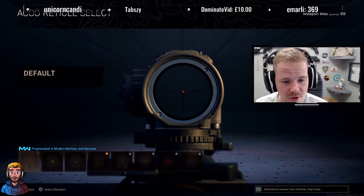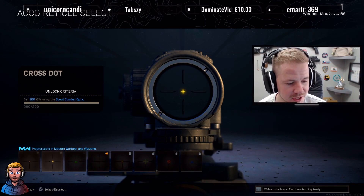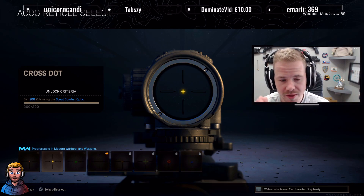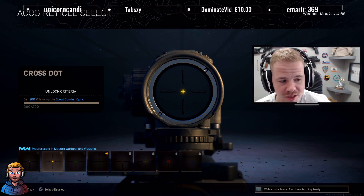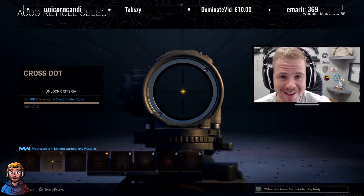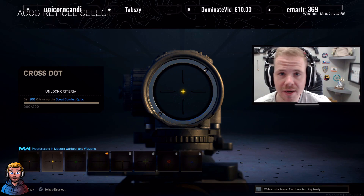The first default reticle is okay, but the red dot does get in the way, so you want to try and get the T-Pose as best you can. The next one is one of the worst — the cross dot — which has that yellow cross and gets in the way of headshots. All you need to do is get 200 kills using the Scout Optic. There's no other way around that. Just go somewhere nice and popular in Plunder — do not do Battle Royale, do Plunder — and get 200 kills. That one's pretty easy.